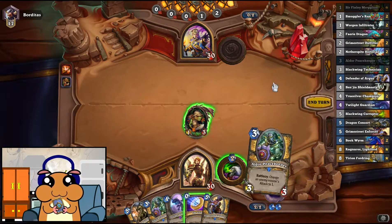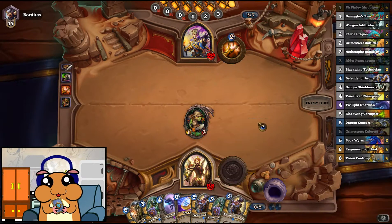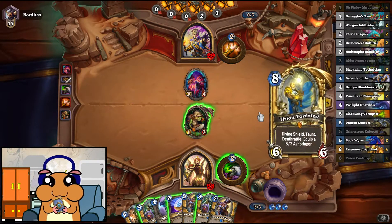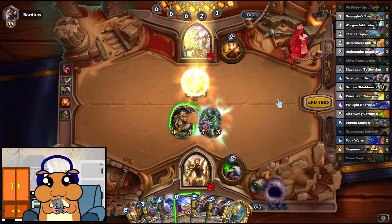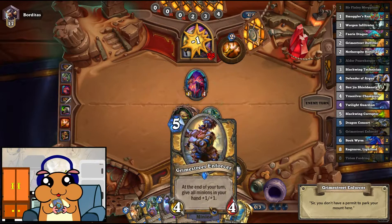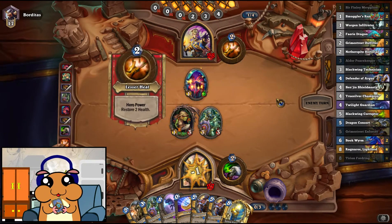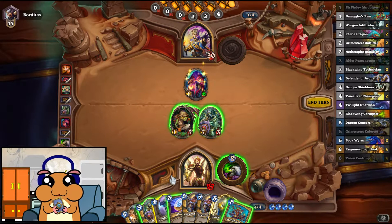He heals his face. Wow, it has 4 attack too. I think it's fine to use one of these on this guy, because next turn we get to coin the Enforcers — or one of the Enforcers. Go for his face. Smuggler's Run. I feel like having it at 4 attack is actually stronger than at 5.